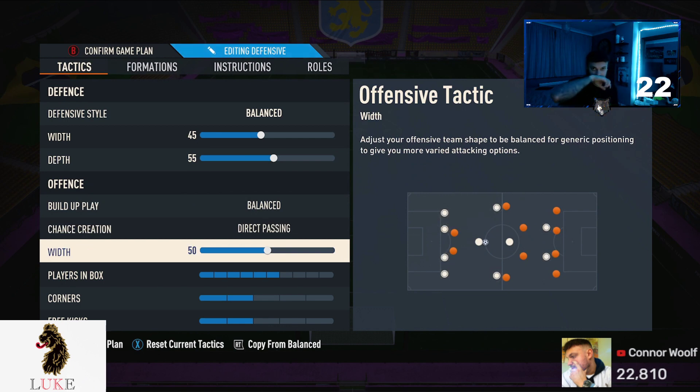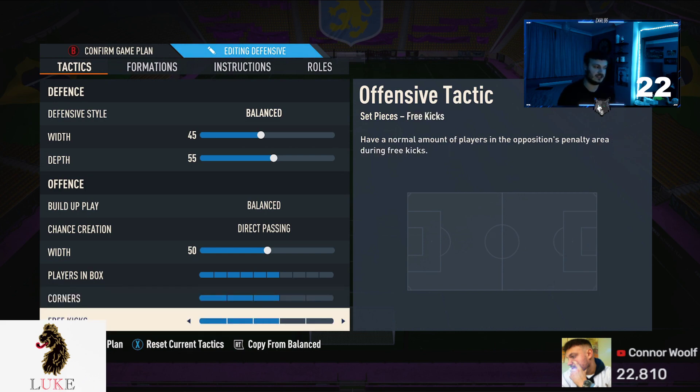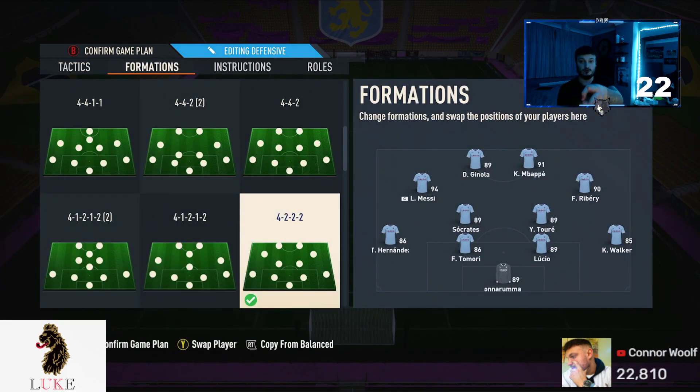The offensive width on a 4222 — I don't touch it. 50 offensive width. I like where the LAM and the RAM are without touching it. I don't see the point of trying to change that. Players in the box will be on five to start off with, but I 100% recommend upping that to six. I like to always have a little more players in the box — more players in the box, more likely you are to score a goal. And if you're going to take anything from the video: lower your corners and free kicks down from three and three to two and two.